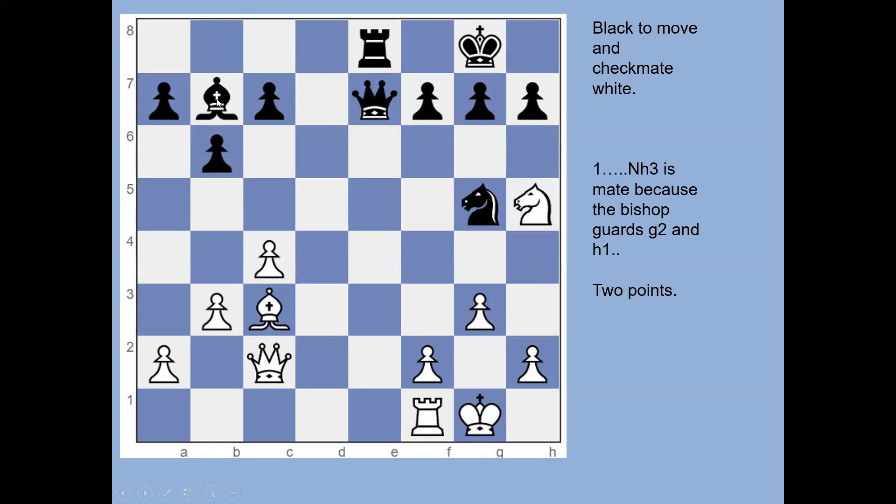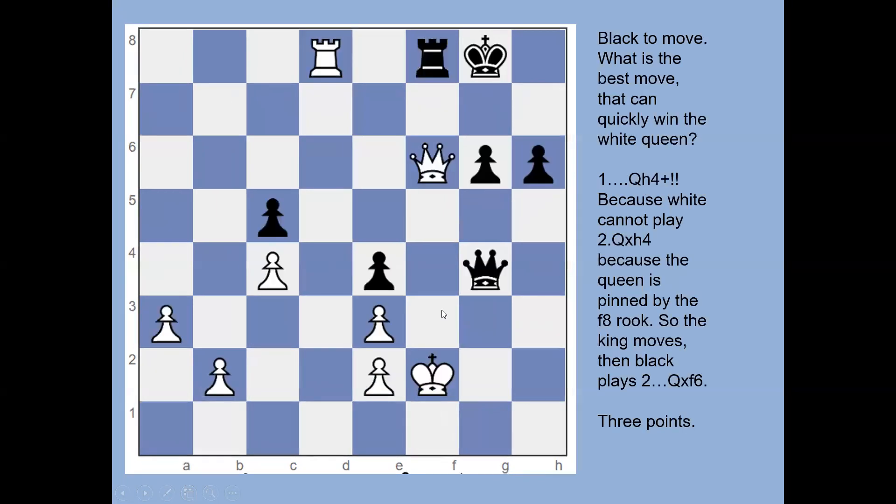This one: white has weaknesses on the white squares around the king, and the bishop is pointing down the diagonal guarding g2 and h1. Knight to h3 by black attacks the king, and the two escape squares are both defended by the bishop. Knight to h3 would have got you two points.